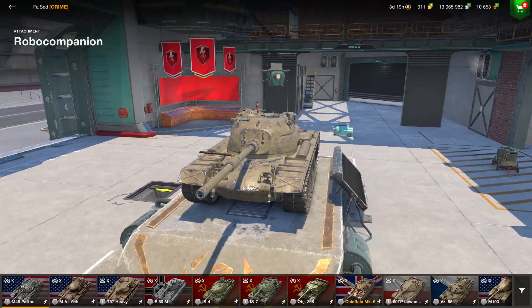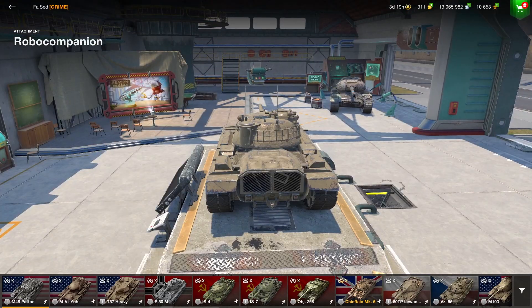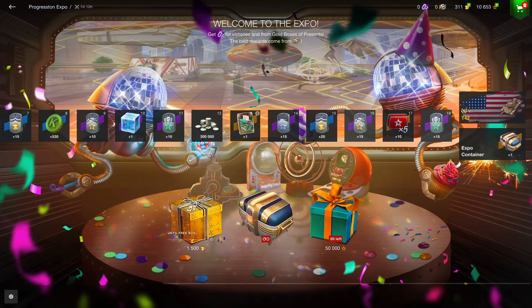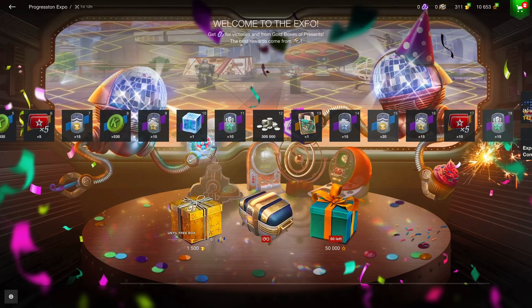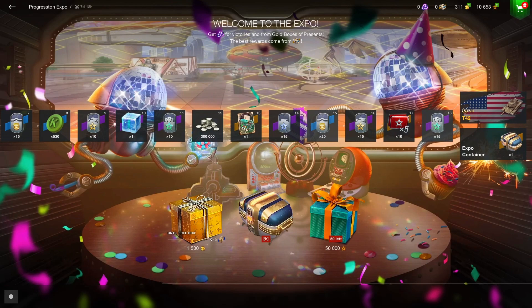You also get a new attachment called the Robo Companion — it looks kind of cool and funky. You can attach it to your tank and have a little companion to keep you company. Then there are more XP boosters and gold boosters. You're getting about 35 gold boosters in total, and if you play to tier 10 that's 20 gold each, so you get about 700 gold from this event — not a lot, but it's gold you wouldn't have had otherwise.